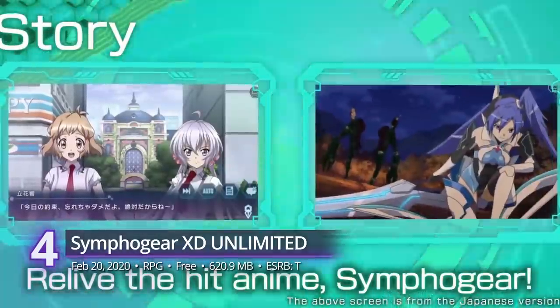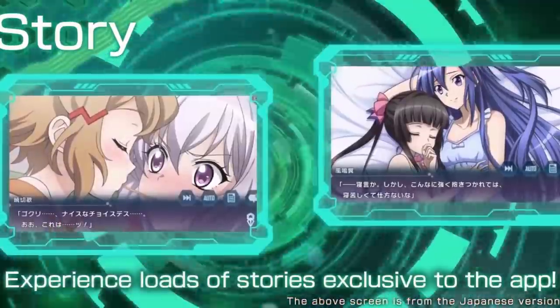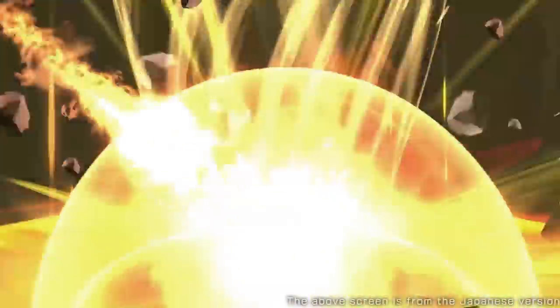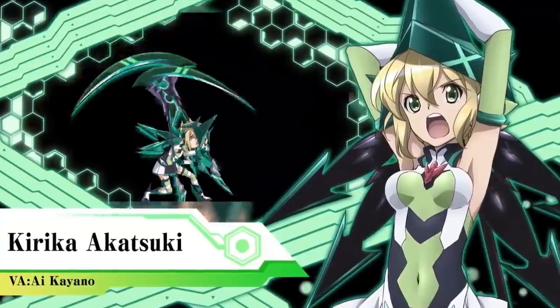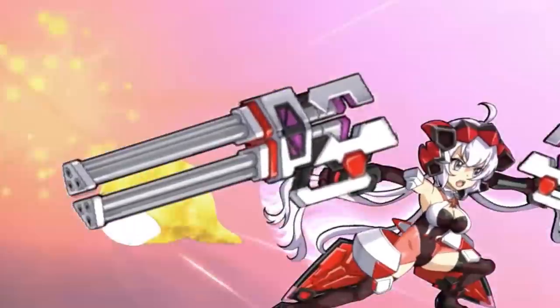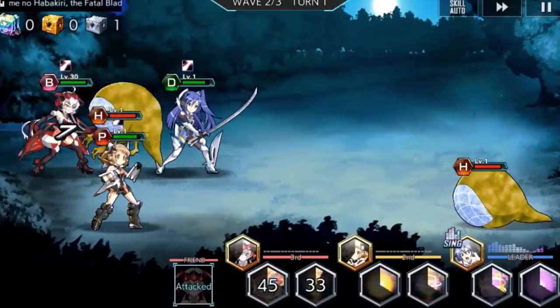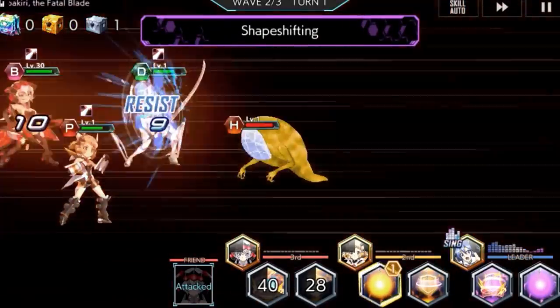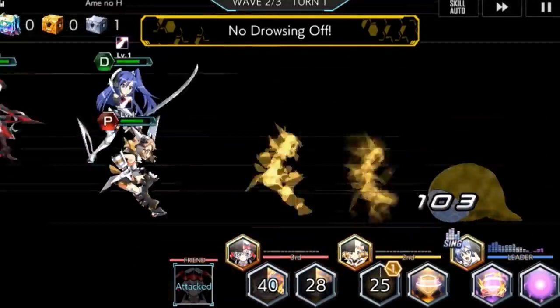Number 4: Symphogear XD Unlimited. Another anime has made its move to mobile this month, and now you can bring the adventures of Satelite's awesome idols wherever you go, battling against the vicious noise using the iconic Symphogears. Your favorite characters have all come to play in this unlimited version — Hibiki, Tsubasa, Chris, Maria, and so much more. While fans of the anime will enjoy all-new exclusive stories and tons of new illustrations, non-fans can still get a kick out of the addictive turn-based combat system. It's not available in all countries just yet, but it gets gamer scores of 9.74 on iOS and 9 on Android.